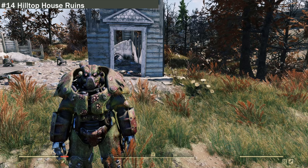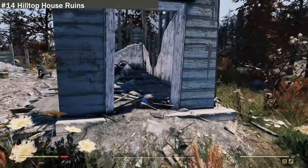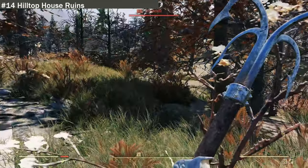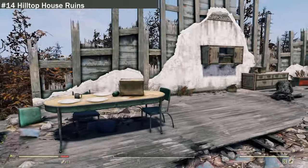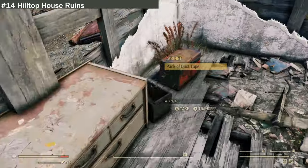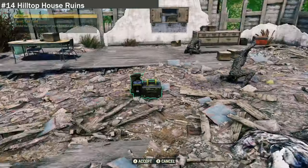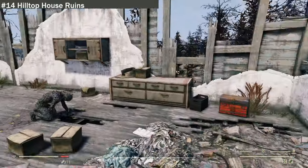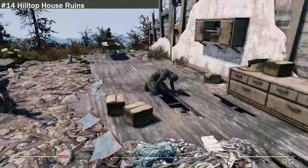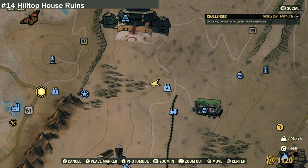We are at location fourteen: Hilltop House Ruins. As you can see, it is literally a ruined house — there was a possum that ran off. If we go in, it's a completely blue-red ruined house. You could build here if you wanted to make a nice house out of the blast ruins, but there's not much here. There is a power station nearby where you could get electricity if your camp is close enough. This location is near the Morgan Power Substation MZ01.